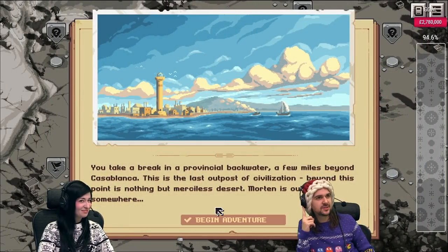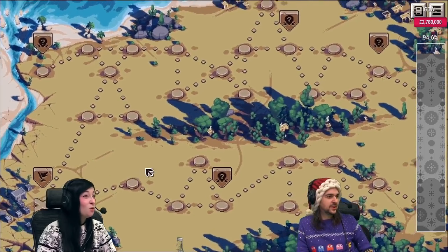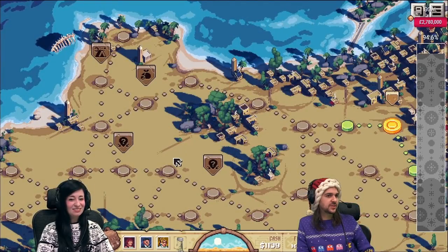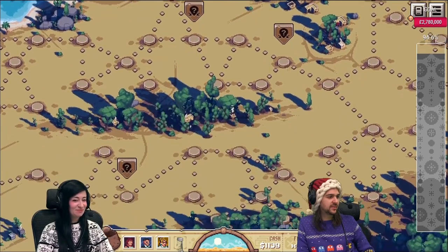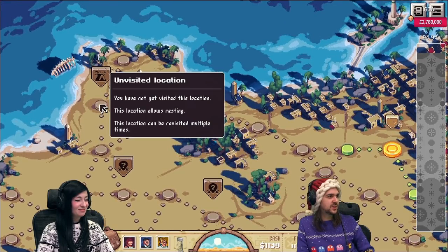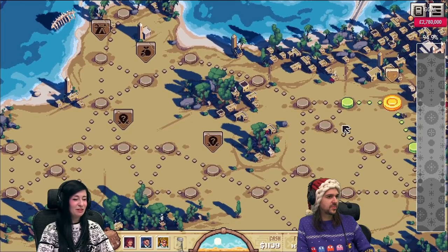Can you hear this? 'This is the last outpost of civilization — beyond this point is nothing but merciless desert.' Morton is out there somewhere. Can you not tell it's Harrison Ford? We're starting up here and need to make it down to Indiana Jones. This is where we're going — we can obviously go different routes. These are special objects: a trader, a tent, a sleepy zone. I think we head up this way — no rest for the wicked.